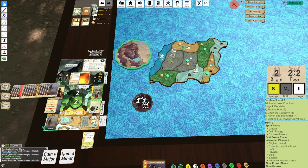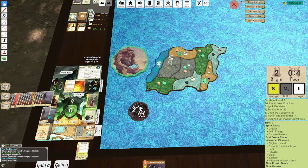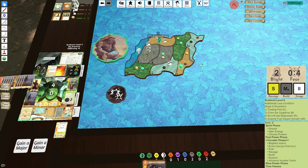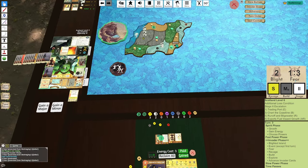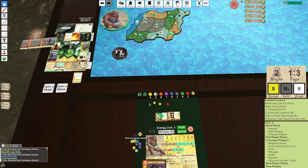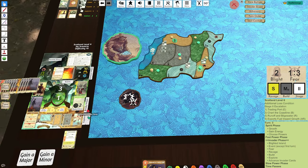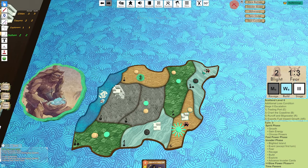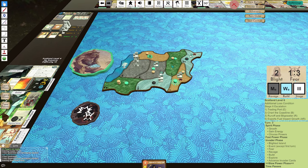Scapegoats — goodbye, Explorer. Dahan Raid, one damage, gets rid of you. Sands Ravage — dead, dead. Let's get that Marker here. And then I have to Scotland Six — let's get that Marker here. Mountain Builds, and the Explorer will be Wetlands with another Escalation. We'll escalate here. Yeah, this is just pretty much over here.